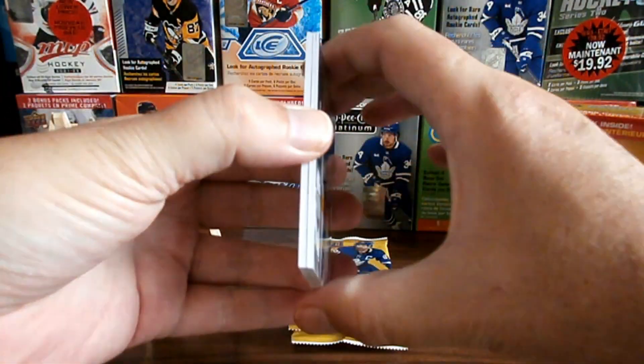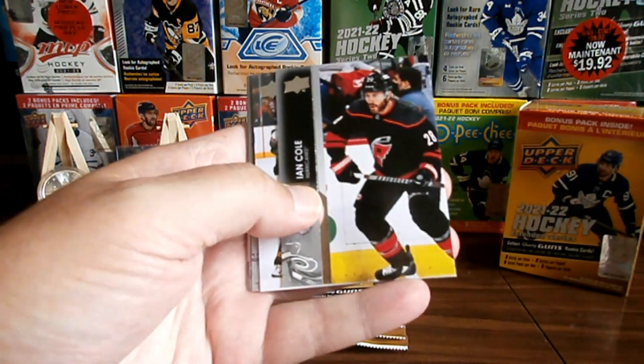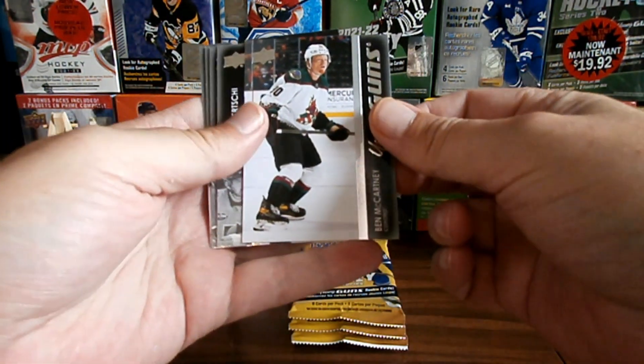These packs seem thick after opening up Tim Hortons. What do we got here? Young Gun. Who's it going to be? Ben McCartney. Young Gun.